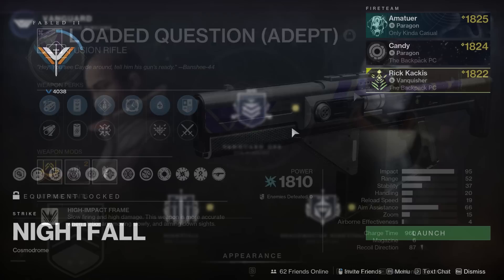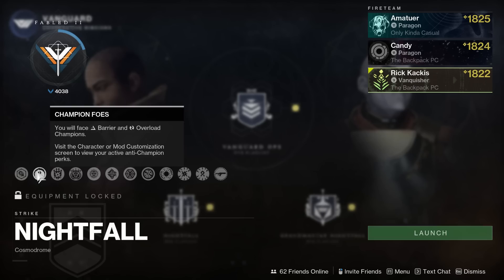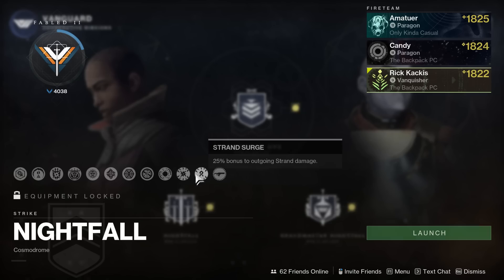The modifiers you need to know about: number one, it is going to be Arc Threat. After that, the champions are going to be Overload and Barrier. The Surges are going to be Arc and Strand, and then lastly, we do have Overcharged Fusion Rifles.